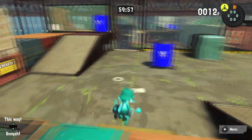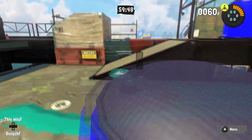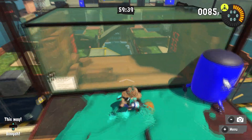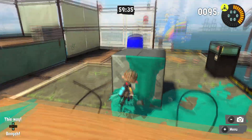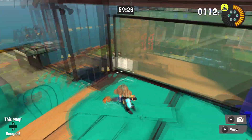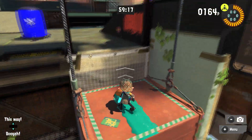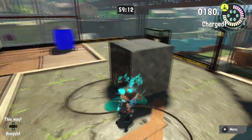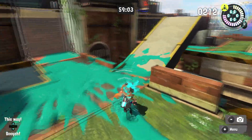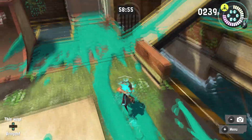Here we are on Bluefin Depot. It's a pretty good stage — you have these lifts that take you up. There's a glass section that in the original game was a ramp down to the main floor, but they removed it. You have an inkable block that lets you get into the base from a different angle, some cover, another lift on the enemy side. Where this stage really shines is in its mode-specific designs, such as the Splat Zones configuration.